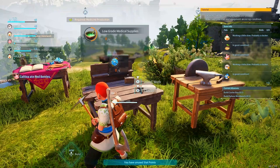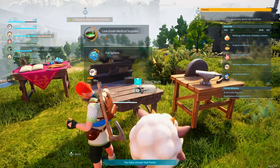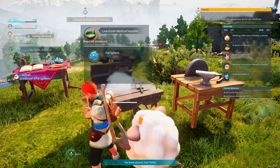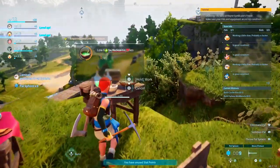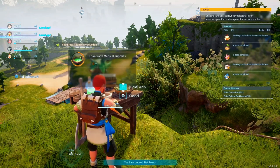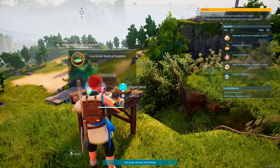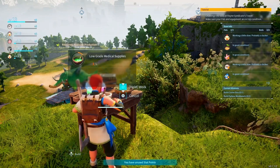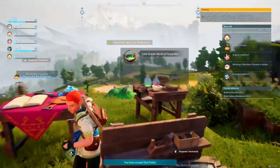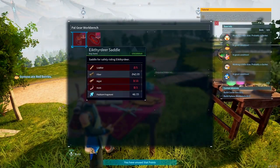We do need more pal spheres so we'll start on that. Gonna finish one more of the medical supplies, just kind of get that over with while I wait on ingots. I don't know which pal does medicine production - I can't wait to find one because that will actually be really useful. And in our pal gear workbench, as you can see, we have an Ikefira fire deer saddle and a daydreams necklace.